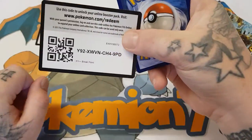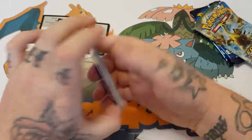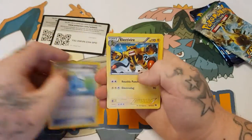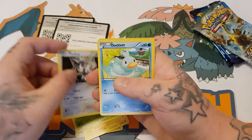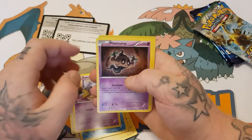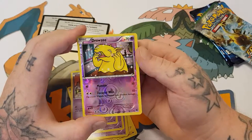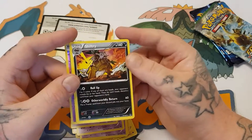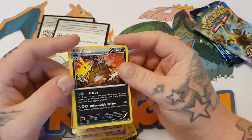Code card — three from the back. Starting with a Max Potion, Furfrou, Ducklett, Espurr, Phantump, Trubbish, Drowzee which is the reverse holo, and the rare is a Shiftry. Unfortunately still no holo.